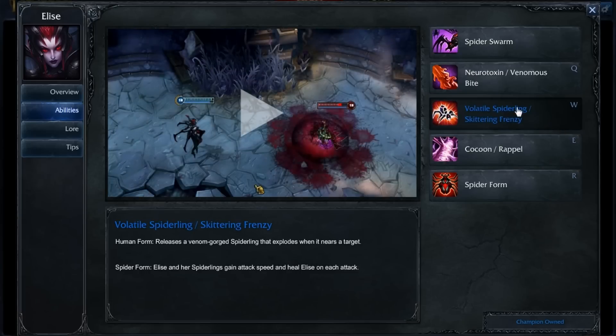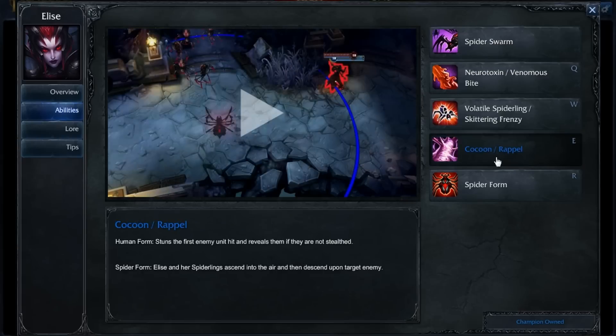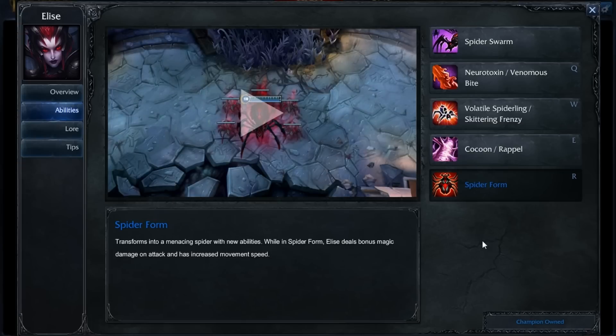We're going to put points into our W second and max this out second. Put points into your Cocoon and Repel third and max that out last. And then obviously you have your Spider Form — just make sure you put points into it at levels 6, 11, and 16.